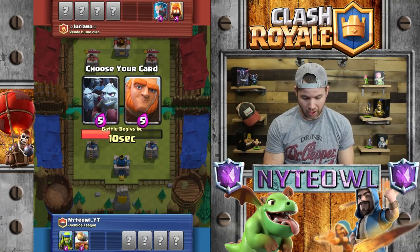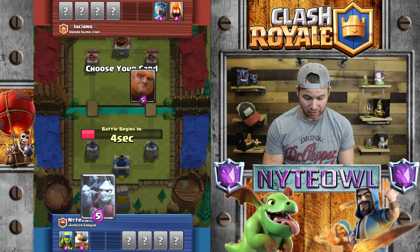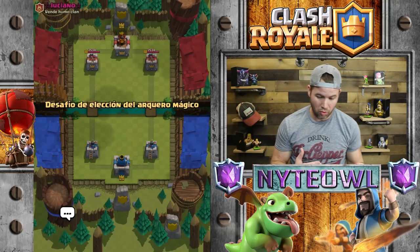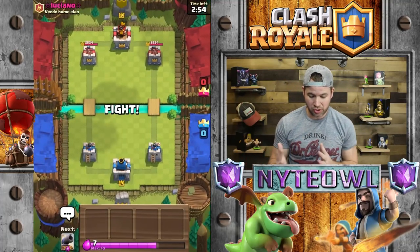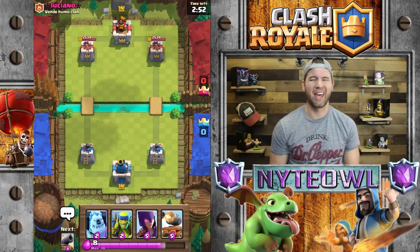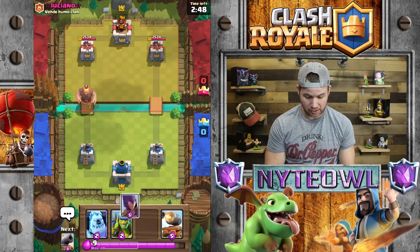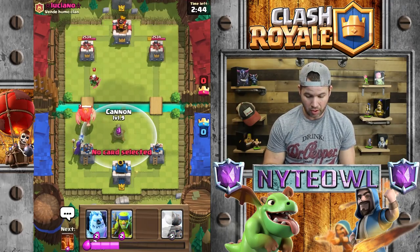I think I'm gonna take the Giant — I don't have anything for the Minion Horde so there's that. Let's take Minion Horde and then Minor. I don't have anything for his Giant though, a little bit of a concern. We have Cannon Cart and Cannon — that's excellent. Let's go Witch right here and then Cannon up here.